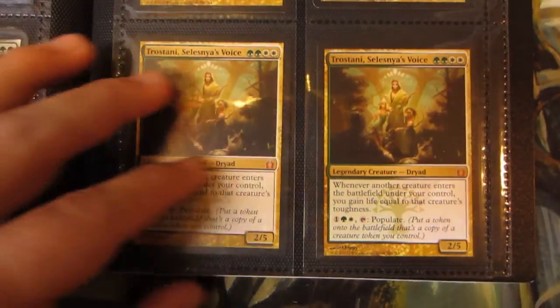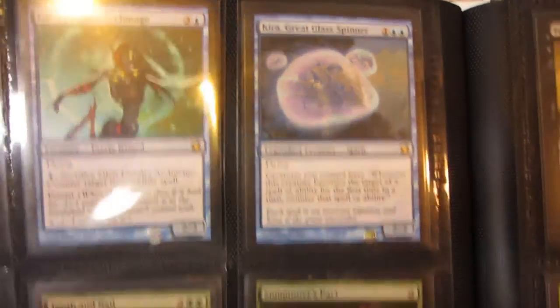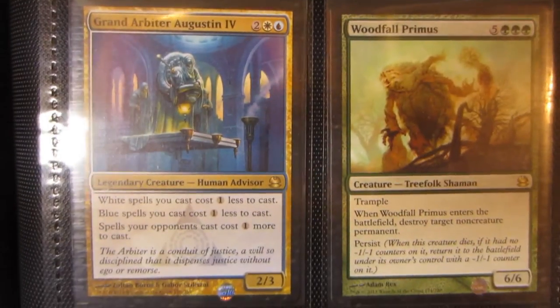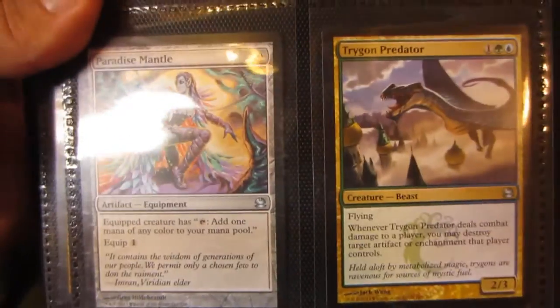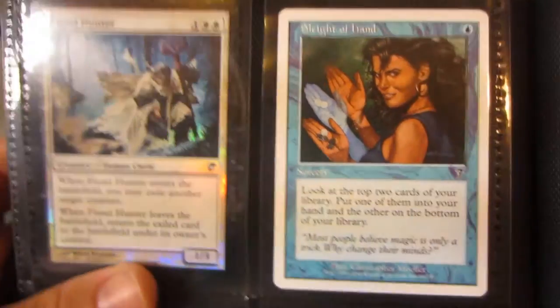Two Rakdos's Returns, Triiskelion, three Advent of the Wurm, Legion's Initiative, Aethermage's Touch, foil Sin Collector, Imposing Sovereign. From Modern Masters: Gleemax, Glen Elendra Archmage, Kira, Tooth and Nail, Summoner's Pact, Tombstalker, Chalice of the Void, Grand Arbiter Augustin, Woodfall Primus, Meloku, Scion of the Wild, Death Cloud, Gaea of the Gith, Angel's Grace, Countryside Crusher, Dragonstorm. Uncommons: two Eternal Witness, Paradise Mantle, Trigon of Predation, Electrolyze, foil Kodama's Reach, foil Empty the Warrens. Also a foil Fiend Hunter and a Sleight of Hand from 7th Edition.